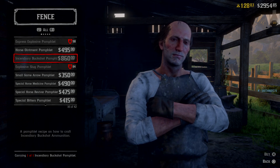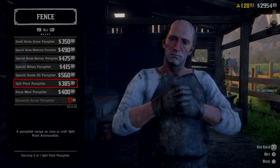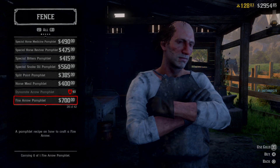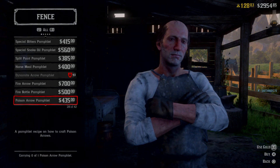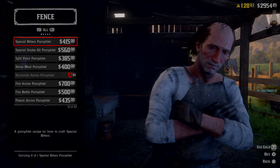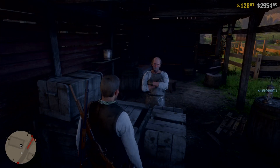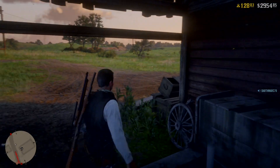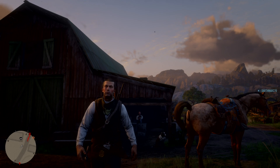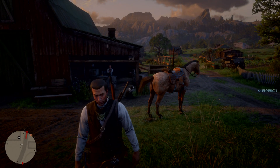So I've got an injury bookshop pamphlet now. I am wanting a dynamite arrow when I get to 93, really want that. Yeah - fire arrow, fire bottle, poison - all these, that's so expensive, but that one is 32 gold bars.